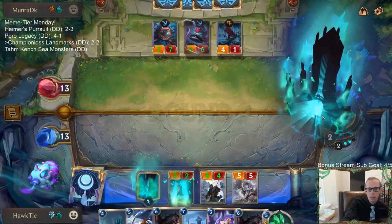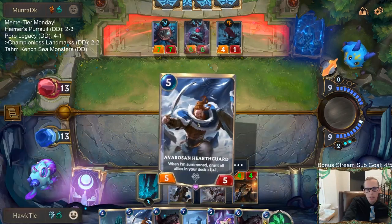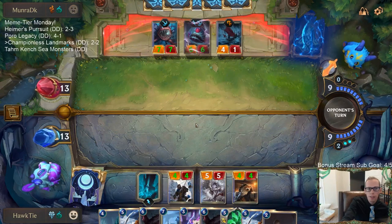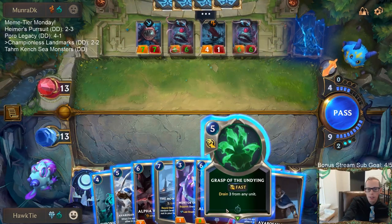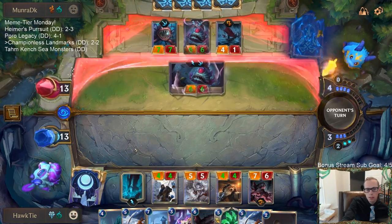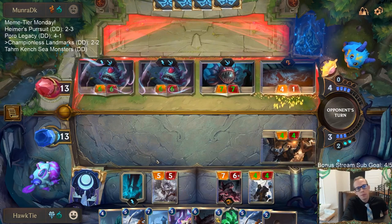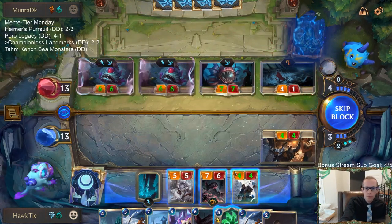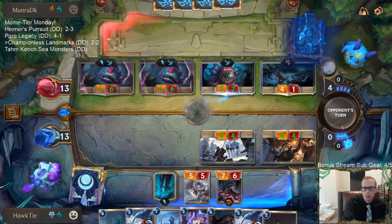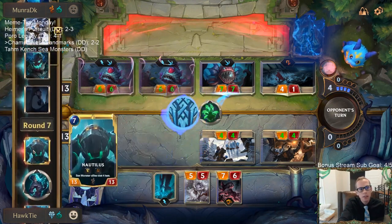Hopefully we can kill them next turn with They Who Endure. I doesn't look like I'll be able to stop Atrocity unless we draw another Vengeance. I only have two Vengeances. If they have Nautilus I would have to Grasp the Undying. Wildclaw will put in They Who Endure. They already burned one Atrocity with tossing, hopefully two. Come on Atrocity - yes! They've gotten rid of two Atrocities.